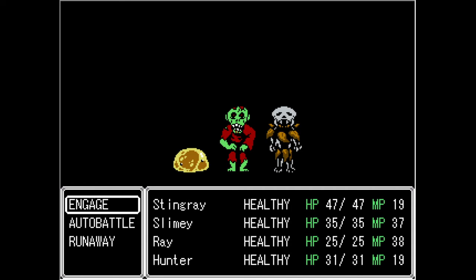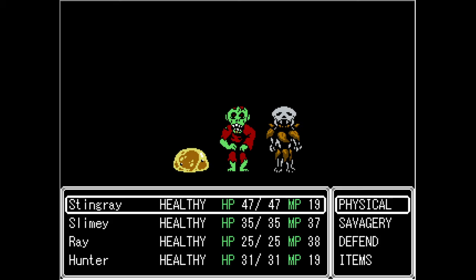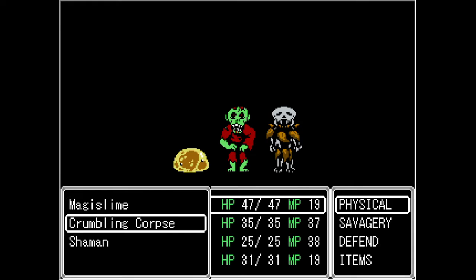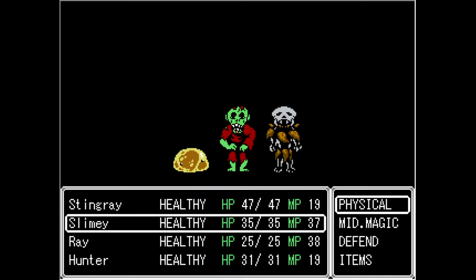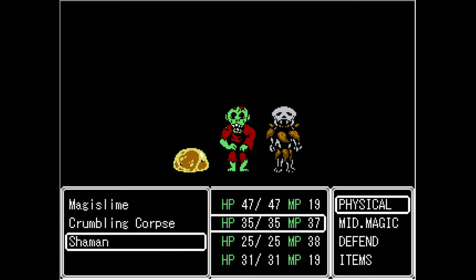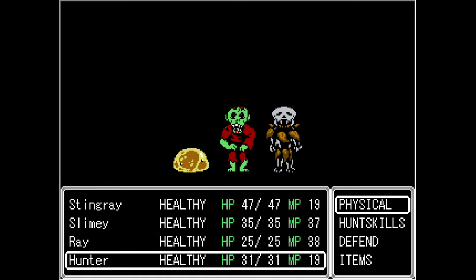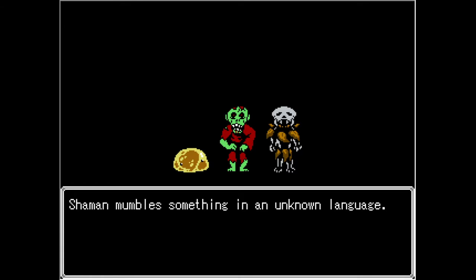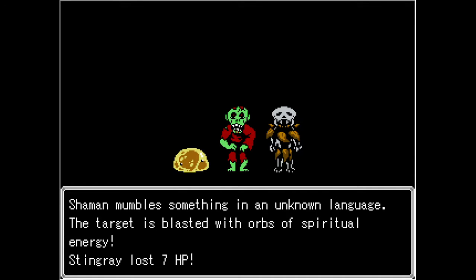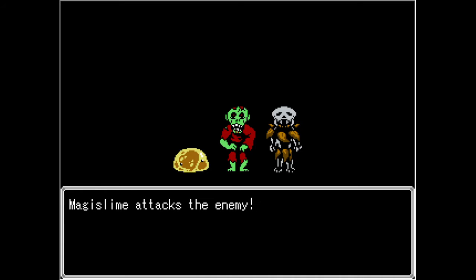Here's some new characters. Looks like we got a zombie and a stronger slime, but a shaman. Shaman just equals bad. So we're going to go after the shaman so that hopefully we can kill him first, because he's probably going to be casting all kinds of nasty little things to us and I just don't want to deal with it right now.